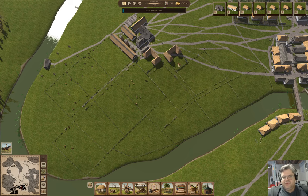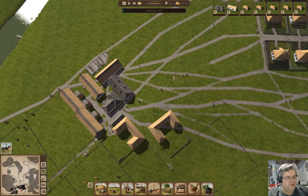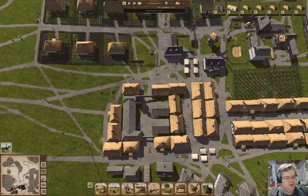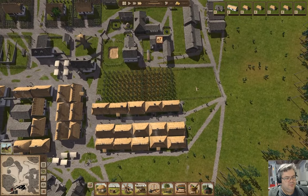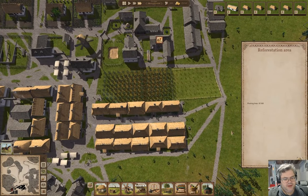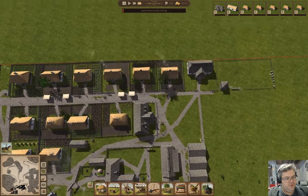That gives us another set of full-time workers for that. We can plant that again — good. We have someone else dying of old age.